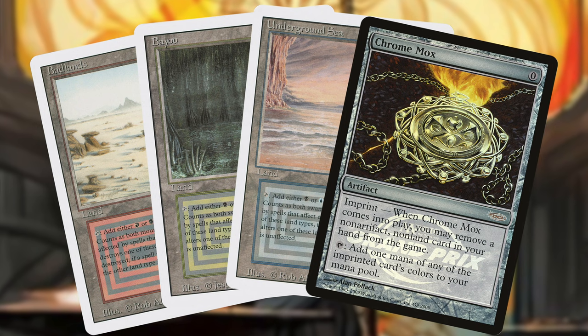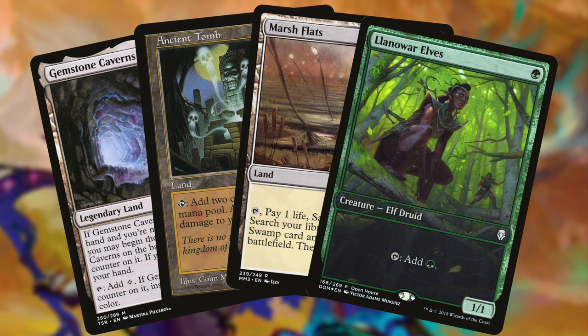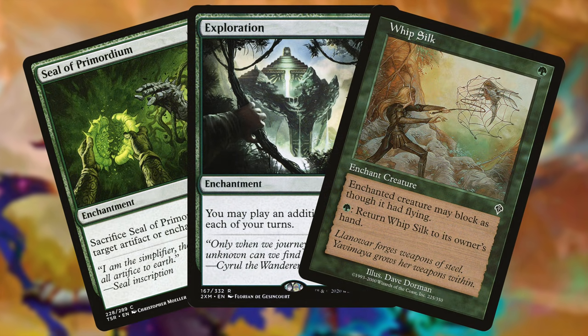I kept a hand with Ancient Tomb, Flooded Strand, Simian Spirit Guide, Strike It Rich, Dockside Extortionist, and Burnt Offering. I could turn-one Korvold but we're on the play so I didn't want to do that, and we're playing against an enchantment deck so Dockside seemed like a good play first. My starting hand for Garth was three duals, Chrome Mox, the Eternal — which is great, it's a third of what I need for a Food Chain win — Mystic Remora, and a Swan Song. My role in this game is going to be riding that Mystic Remora to victory while extending blue support to Patrick.